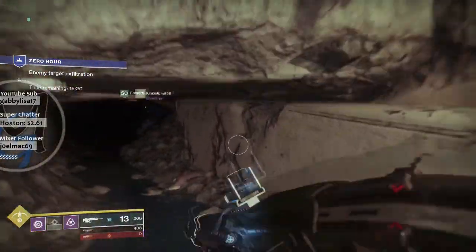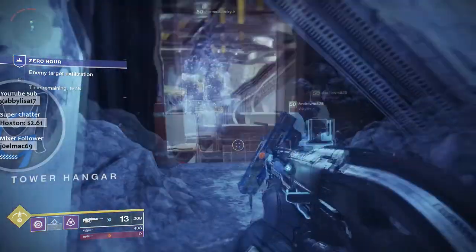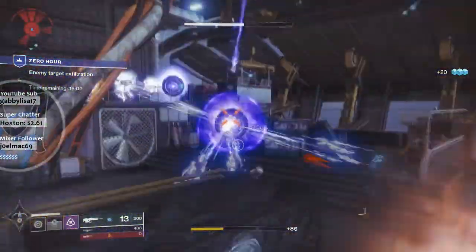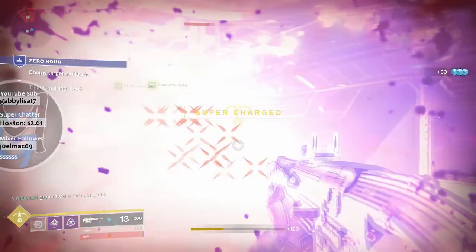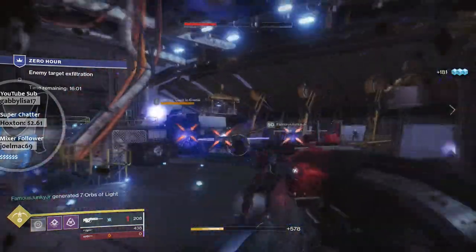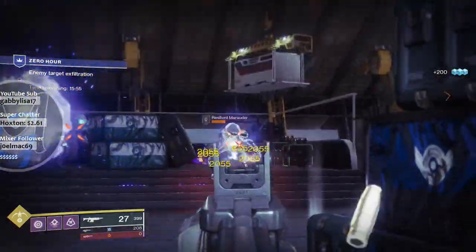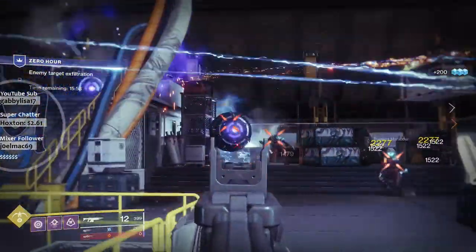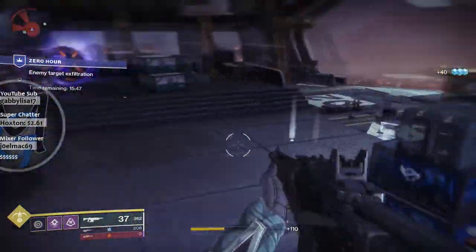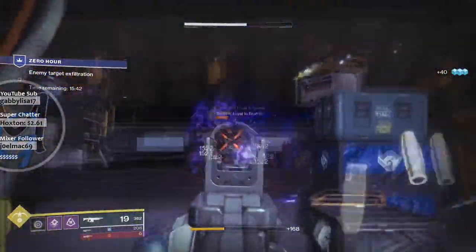When does Crown of Sorrow go live? It goes live day one, a few hours after Season of Opulence launches. The season will of course drop at 10 AM Pacific — that's always when these things go live — and then six hours later, at 4 PM Pacific, the new raid Crown of Sorrow will go live. It even tells us the recommended power for the first encounter is 715. So for those six hours, you've got to be grinding to try to get up as close to 715 as possible.